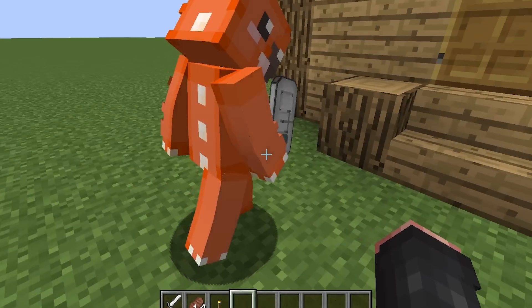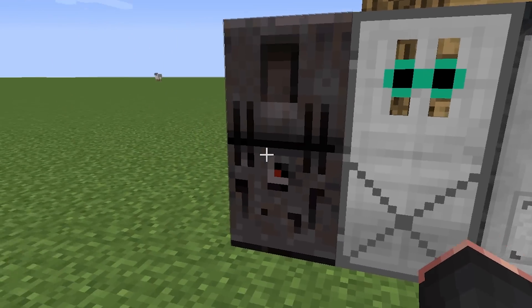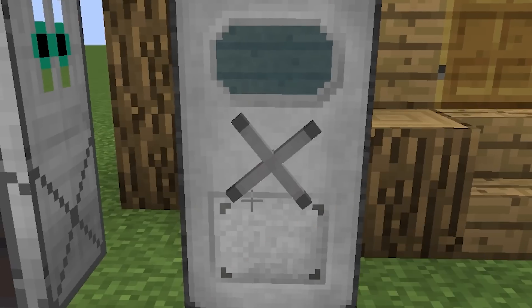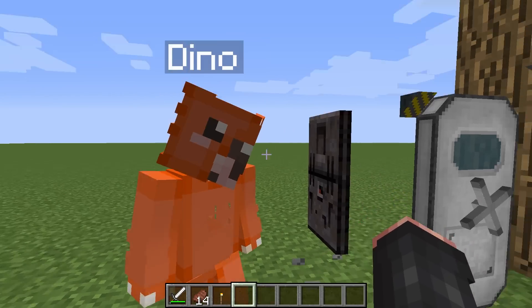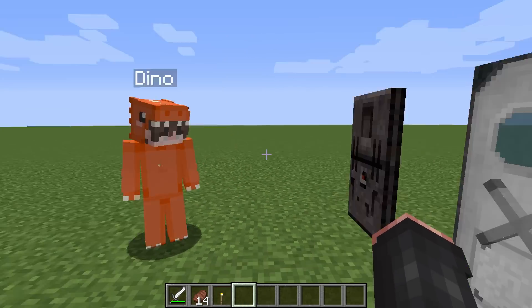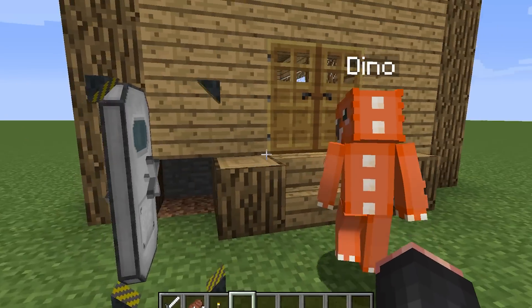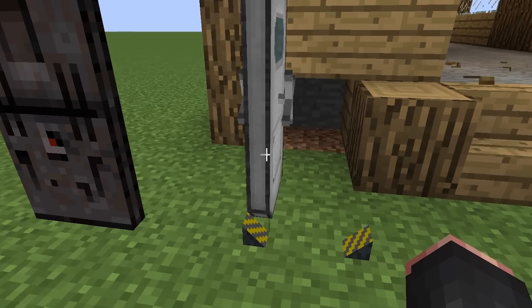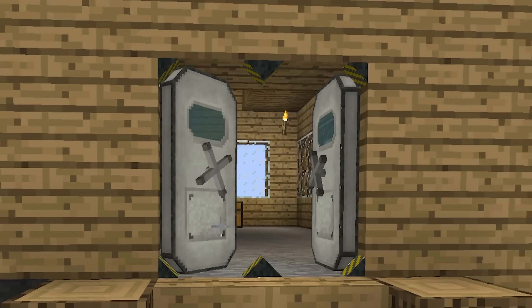We have this one, this one, this one — whoa, that one is so cool! Look, it actually moves! We're definitely gonna use this one. That's way better than the wooden doors already. Open them at the same time — oh they do, look at that! There's no way that weird train spider is gonna get through here.